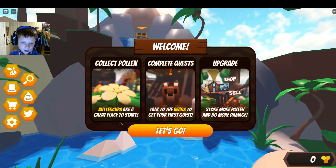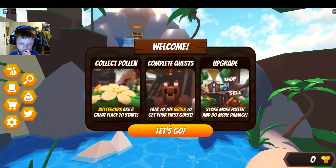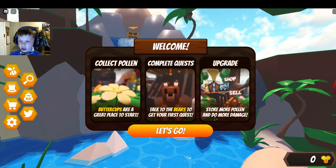Collect pollen — buttercups are a great place to start. Complete quests, talk to the bears to get your first quest. Upgrade, shop, sell, store more pollen, and do more damage.